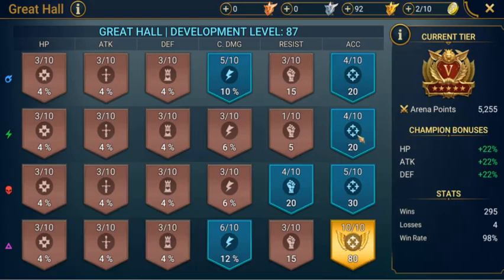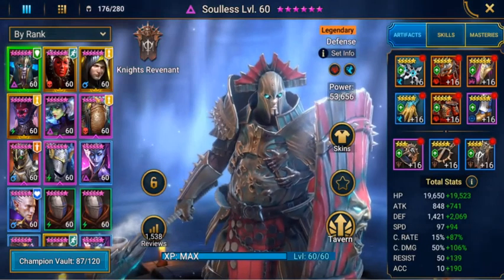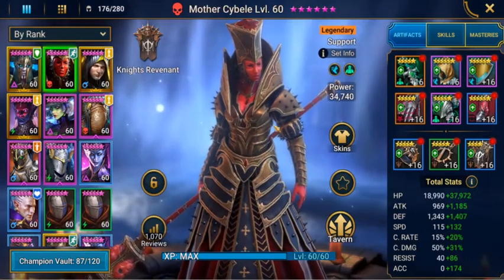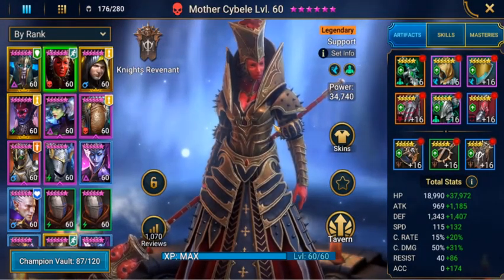My plan is to go through here, get all accuracies to level 10s, and then I'll work on crit damage and probably HP and attack after that. The champions I'll be using today will be legendary champion Mother Sobella. The reason I use her is she has a 24% speed increase, so she'll be the lead all champion.